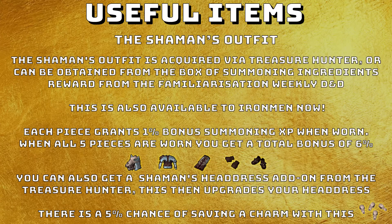There are only two useful items I want to speak about. The first is the shaman's outfit, acquired via Treasure Hunter or from the box of summoning ingredients you get as a reward from Familiarization, which is a weekly D&D. This makes it available to Iron Men as well. Each piece grants 1% bonus summoning experience when worn, plus an extra 1% for the full set, so all 5 pieces give a total of 6% experience. You can also get a shaman's headdress add-on, only obtainable via Treasure Hunter, which gives a 5% chance of saving a charm. So you get 6% bonus experience and a 5% chance to save a charm — the headdress add-on is absolutely OP.